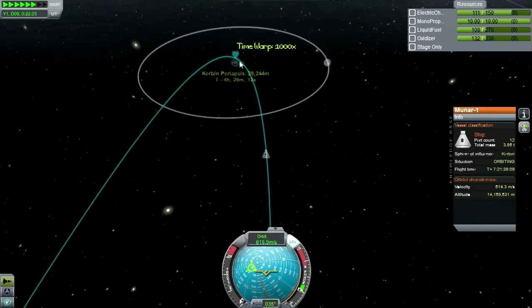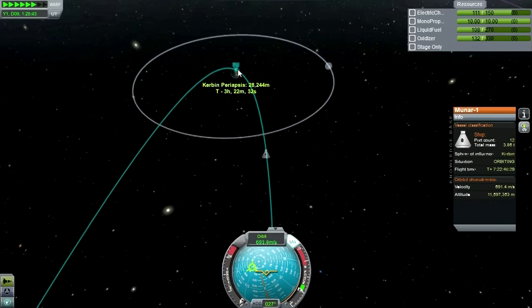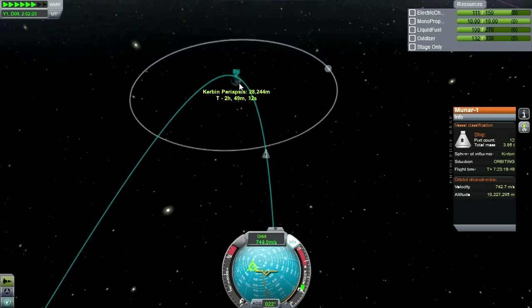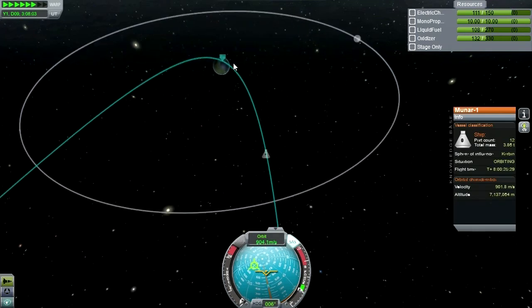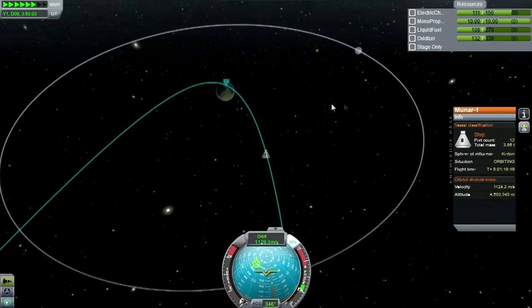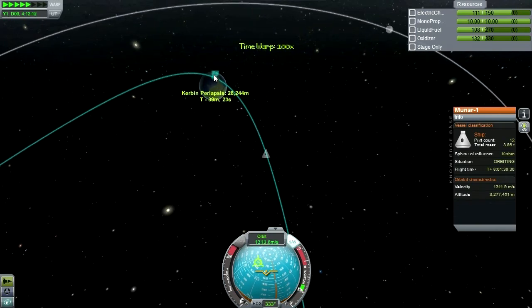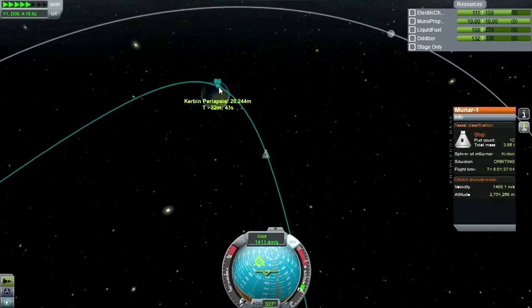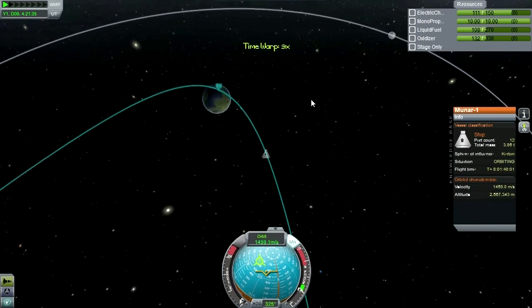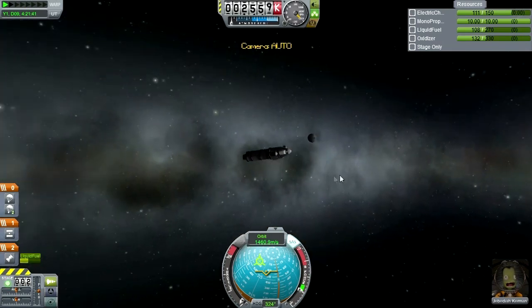The round trip to Minmus is about the time I would normally expect for just the trip to Minmus, and that makes sense because the trip to the moon shouldn't have added too much time to it. Let's take a look at our approach to Kerbin. There's the moon, and there's home.